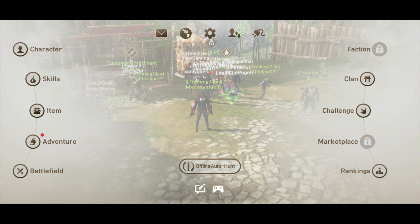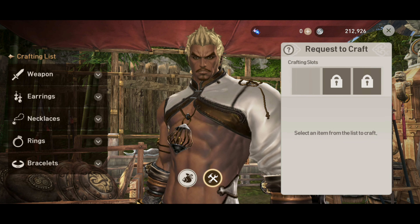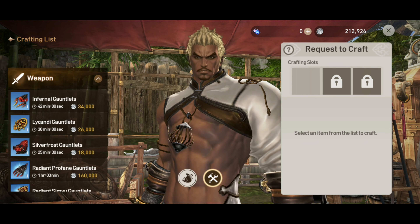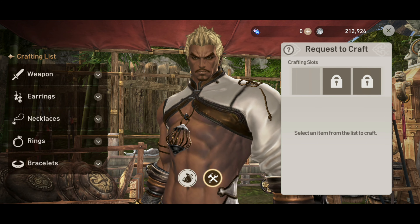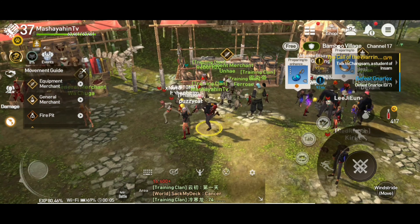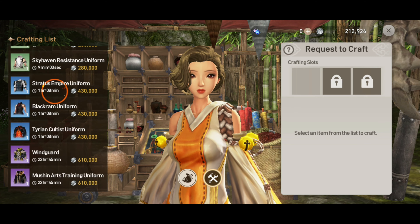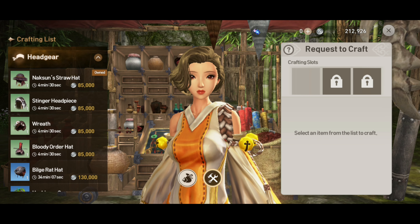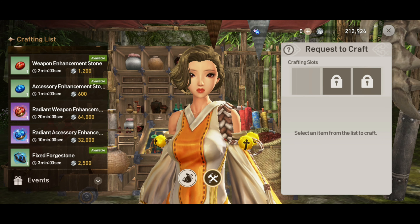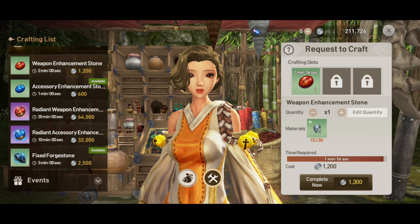Makikita nyo rin dyan yung mga NPC. May mga crafting po dito - yan mga earrings, then weapons, necklace, then rings. Yan ang pinaka basic na kailangan nyo malaman. Madali lang naman sya - yung mga equipments na materials na kailangan sa equipments madali, napupulot lang naman yan sa mga fields. Then yung mga enhanced stones kailangan din ninyo po yan.